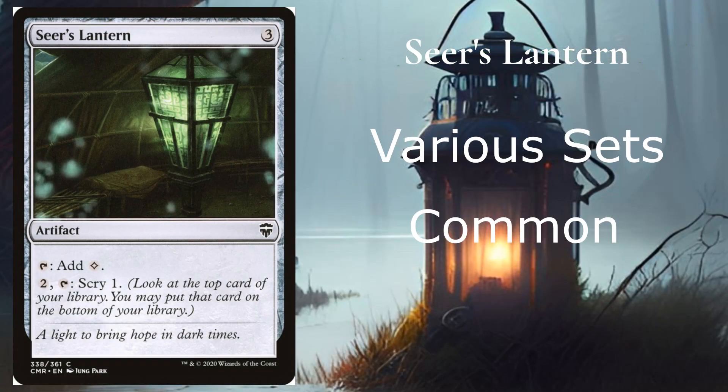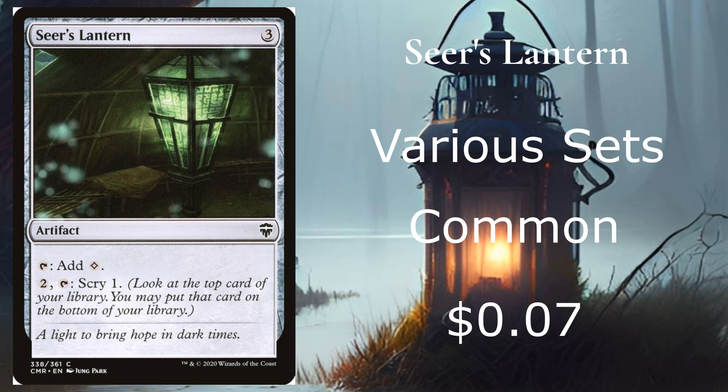At number 9, we have Seer's Lantern from various sets. It's a common going for 7 cents on the market. This one is kind of similar to the other one — it costs 3 — but you can add colors to your mana pool or pay 2 and scry 1, which I think is a better ability than the one we just saw.